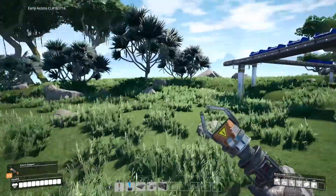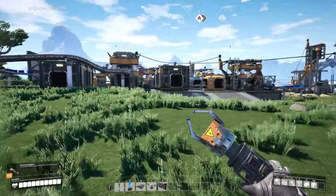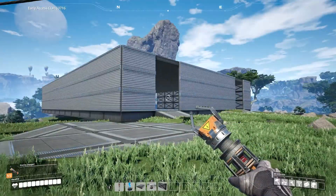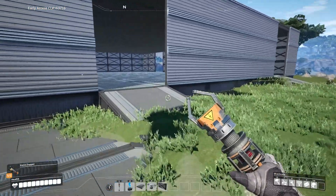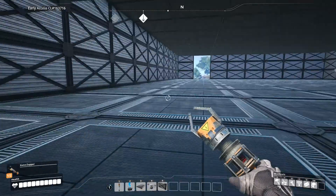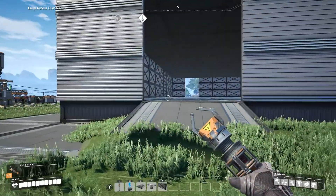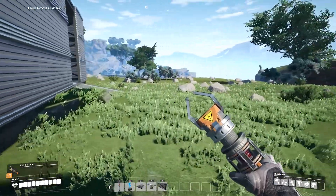Welcome back to an episode of Satisfactory. In this episode we're going to be working on the copper. I built this monstrosity so that I can put the copper in there and do all the machining in this beautiful building, make it look like our Amazon warehouse - without the P in the corners of course. It's going to go into here and then from here go into all the other buildings, so we're going to get started on that.